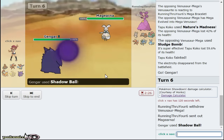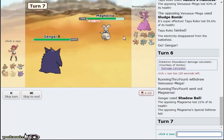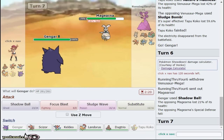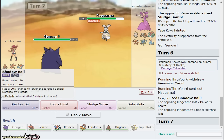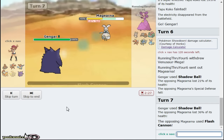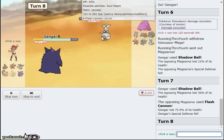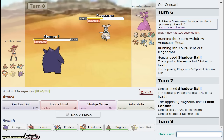Assuming it's an Assault Vest, Shadow Ball takes 21% and I get a SpDef drop, which is great because Volt Switch is a really good play my opponent can make right here. I doubt it Flash Cannons immediately - we can weaken this Magearna for a late game. It does go for Flash Cannon. Scizor is still very good in this matchup - it beats Magearna, it beats Heatran, it beats Venusaur.